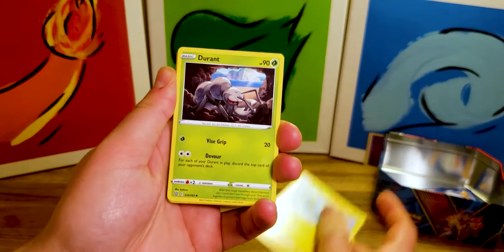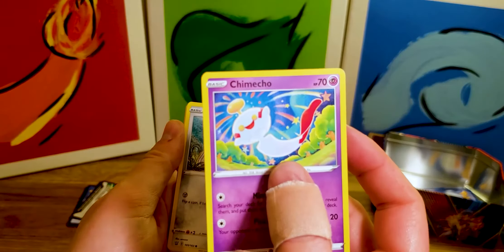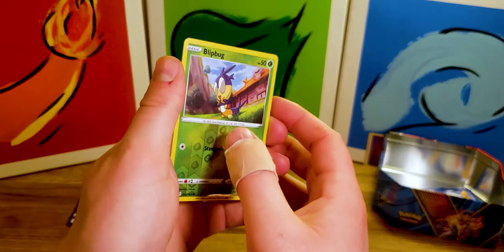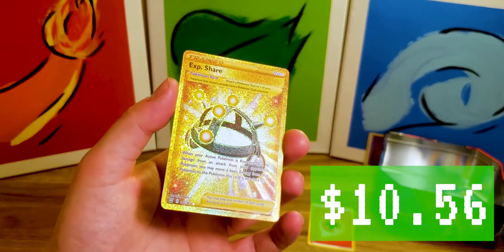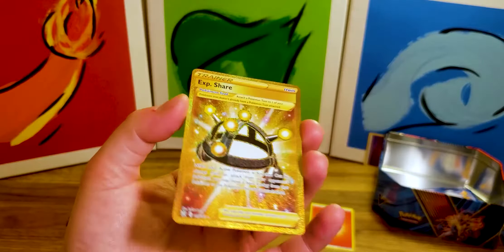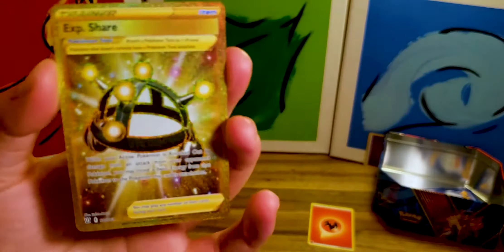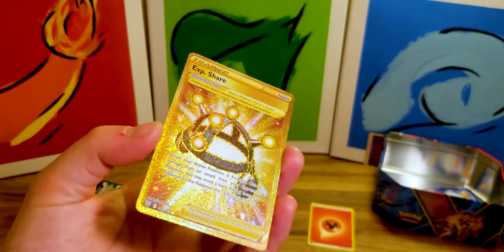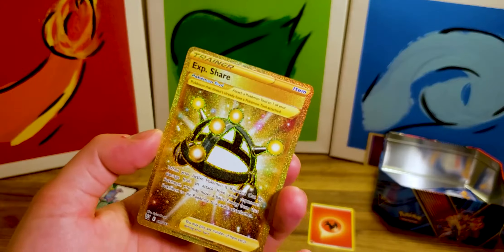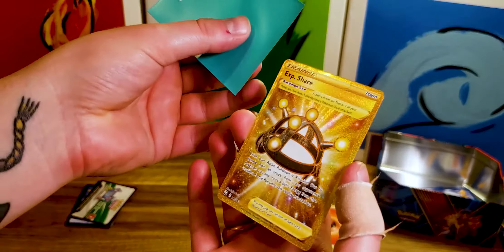Steel, Luxio, Durant, Purugly, Chimecho. Oh! Galarian Slowpoke, Reverse Holo Blipbug — and that'll be our Secret Rare. Ooh! Secret Rare XP Share — look at that gold glittery way. I really like those cards. A little bit disappointed because that probably means this is the only Secret Rare I'm going to get, and I'd rather get it to be a cool Pokemon. But typically these are actually pretty collectible and worth a little bit of money — you'll know better than I will. That's nice, that's definitely going in a sleeve.